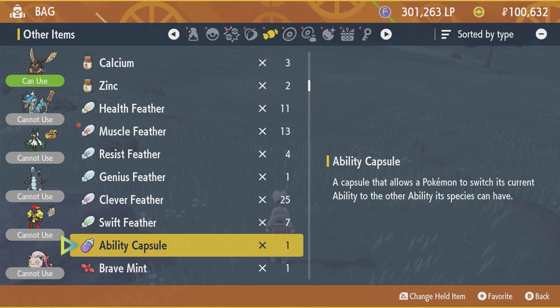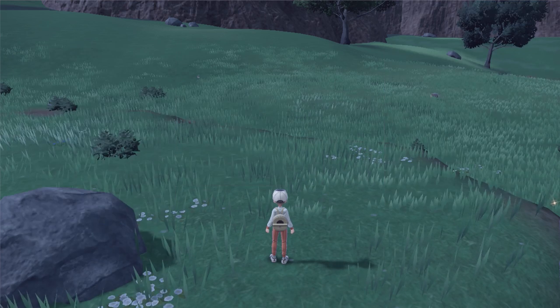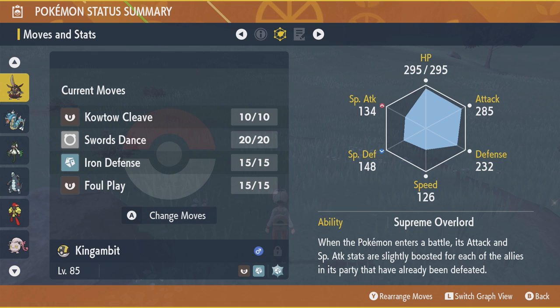What's up guys, it's Smith here from GamersHeroes.com and today I've got a quick review in Pokemon Scarlet and Pokemon Violet on how to change your Pokemon's abilities. Now you can see here, my King Gambit has Supreme Overlord as his ability. This boosts his special attack and some other stats if people in the party have already been defeated.